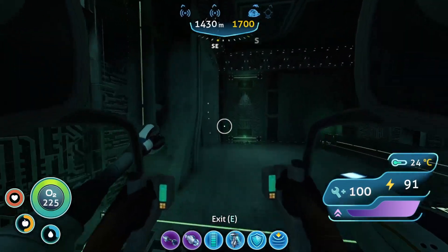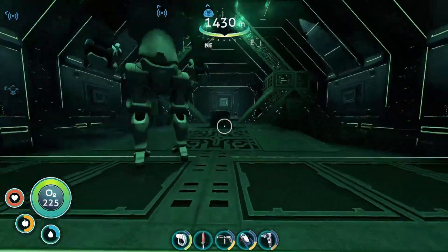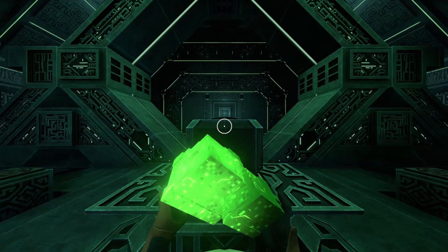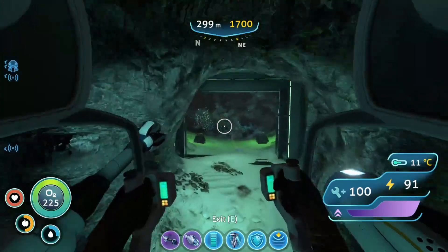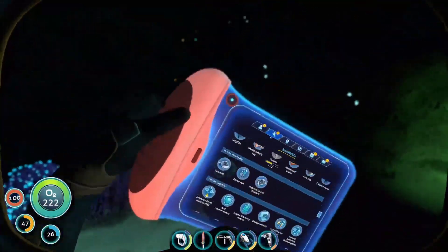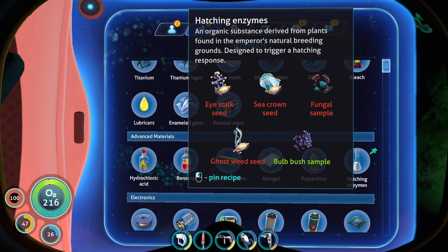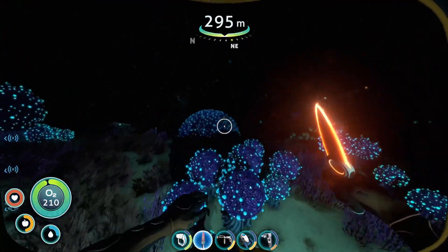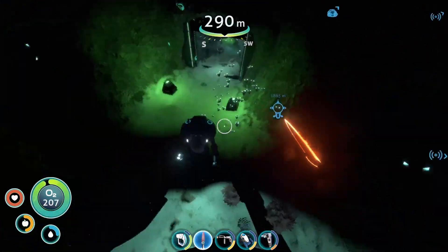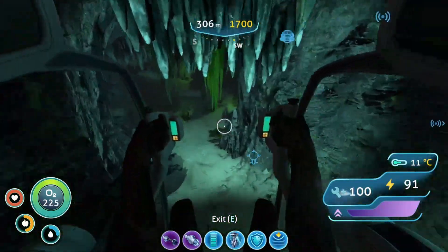Luckily, most of the stuff I kinda know, so if one of the portals seems to be close, I should be able to reach it. I got the bull bush, I need the ghost weed, fungal sample, the crown and eye stock — which I don't think... Yeah, nope. So the fungal sample is the main issue.